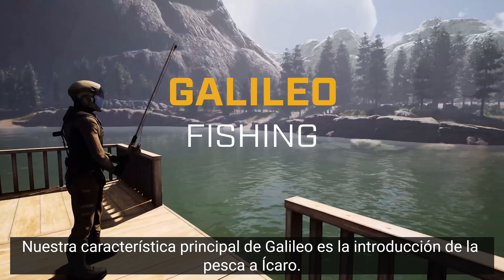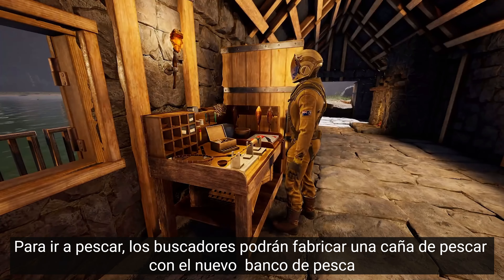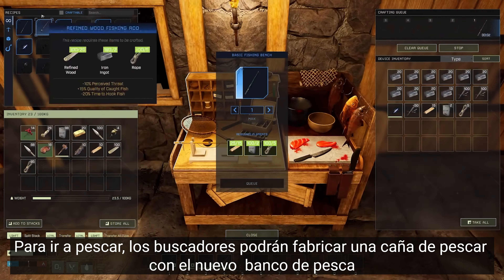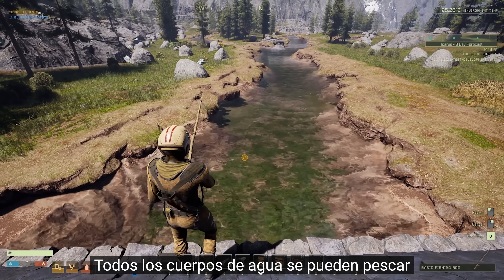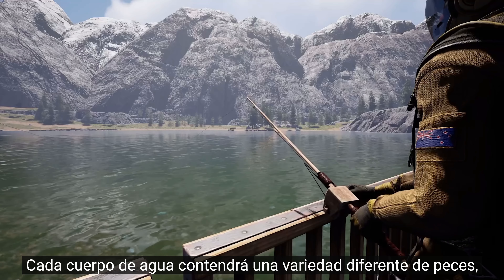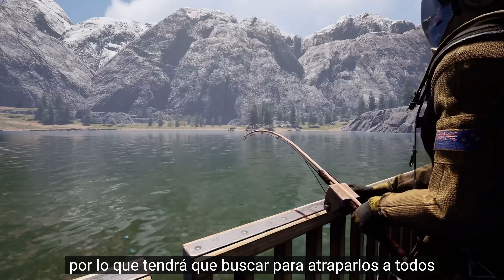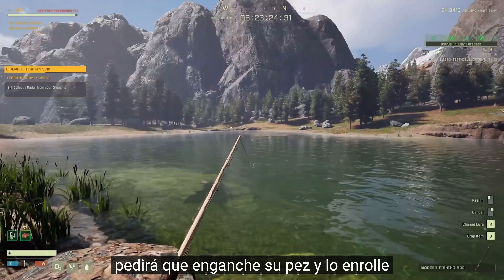Our hero feature of Galileo is the introduction of fishing to Icarus. Prospectors will be able to craft a fishing rod from the new fishing bench, along with traps and lures. All bodies of water can be fished, from running rivers to the lakes they connect to. Each water body will contain a different variety of fish, so you will have to go searching to catch them all. Once you've cast your line, you'll be prompted to hook your fish and reel it in.